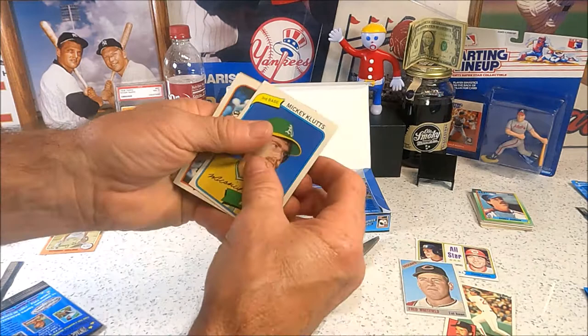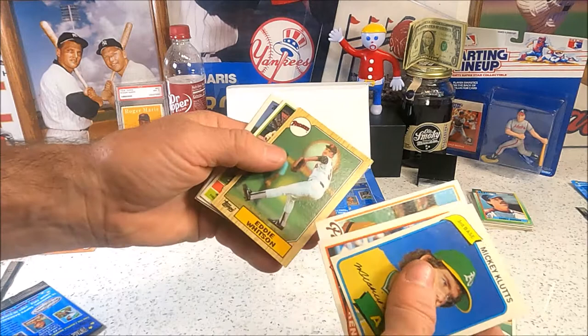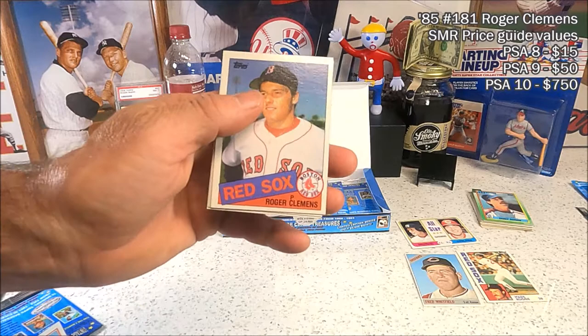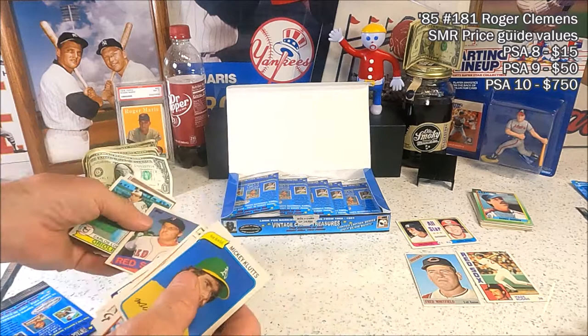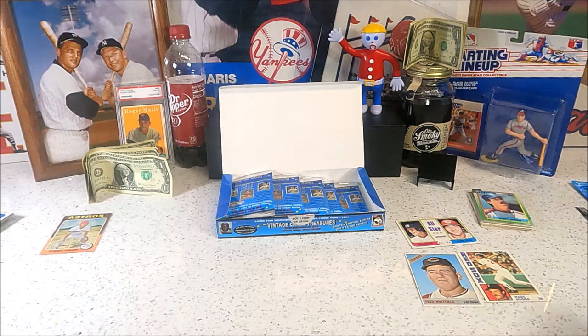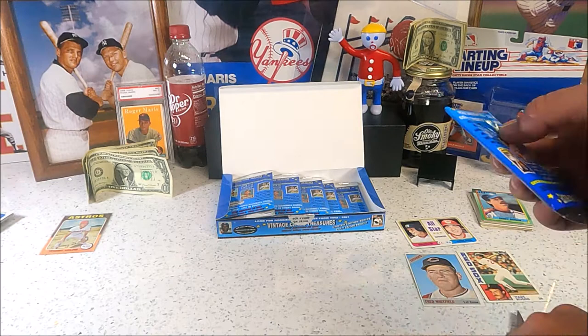Here's an '80 Mickey Klutz. Oh no — oh wait, there we go! We'll take that — oh my goodness, we'll take a Clemens rookie! That's bad news for me. It's a little off-center but we'll take it. That's a good hit — a lot better hit than we got in the Halloween packs from 2020.